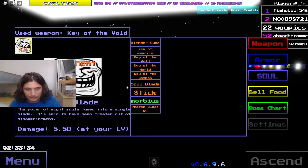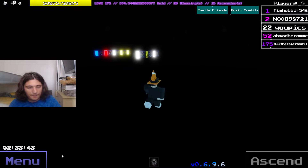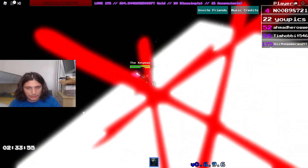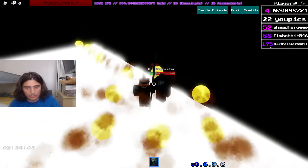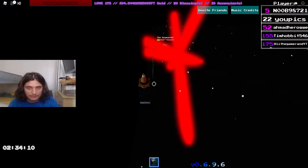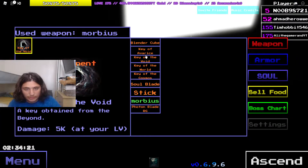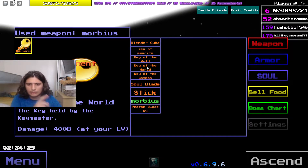Now, the Key of the World. The Key of the World is the last one here. Basically, I'd say use Morbius or something because Morbius is probably the easiest one. With killing Morbius you just keep on killing him. Now when you do that, you will have gotten two keys already if you've gotten the Void and the Cosmos. The World is that one and the one at the top is the Cosmos, so you've gotten these two already.